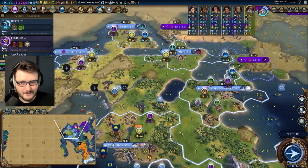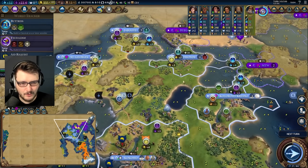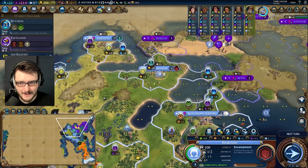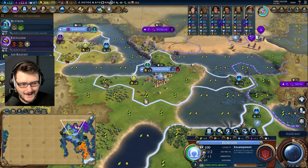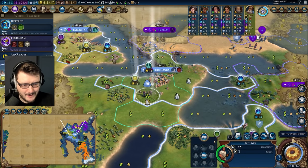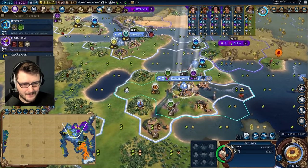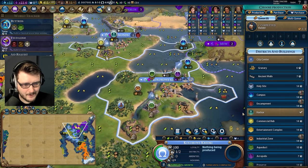Mausoleum is two turns from finishing. I'm sitting on 500 gold — so how do I use this gold efficiently? I think efficient use of my gold involves buying a builder in Edmunds. I know I'm really close to Feudalism, but I can't wait eight turns for a builder. I get this builder now, get two pastures up and a mine, and then this city actually has a future.